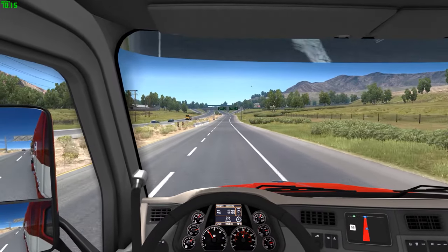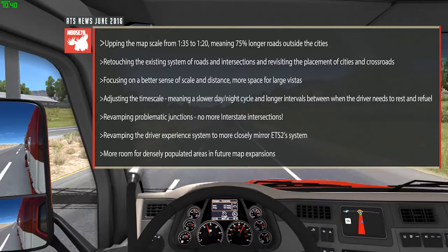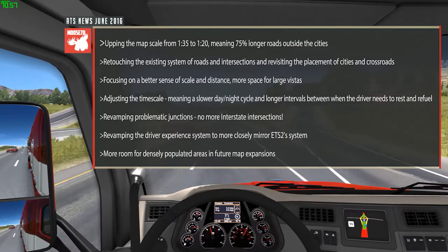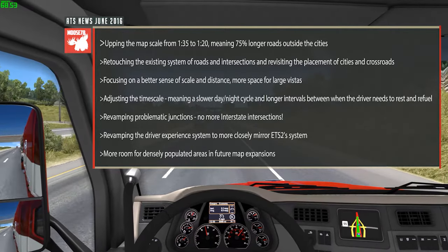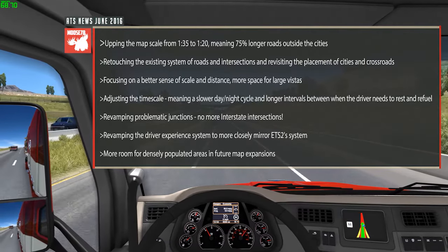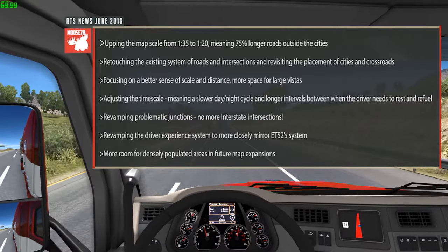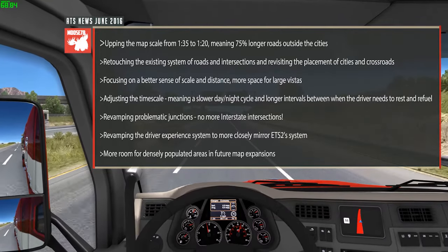First, the details — pulling up some bullet points from the official blog post. They're upping the map scale from 1:35 to 1:20, meaning 75% longer roads outside the cities, retouching the existing system of roads and intersections, and revisiting the placement of cities and crossroads. This means greater travel distance from city to city, a better sense of scale and distance, more space for large vistas, adjusting the time scale meaning a slower day/night cycle and longer intervals between when the driver needs to rest and refuel. They're also revamping problematic junctions — no more intersections on the interstate, which is a blessing.